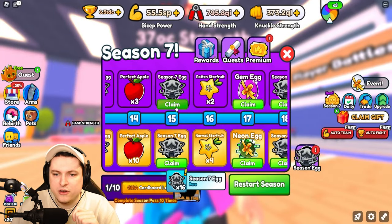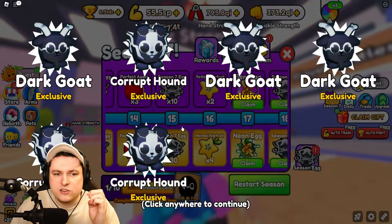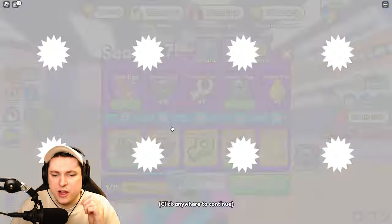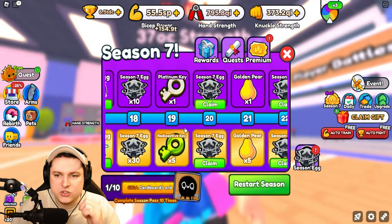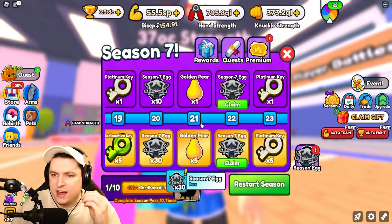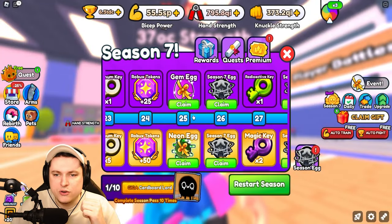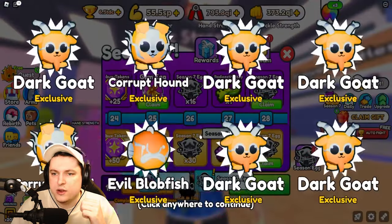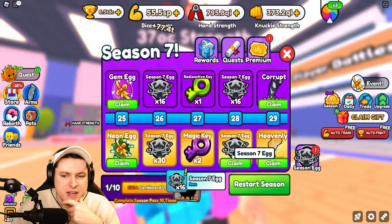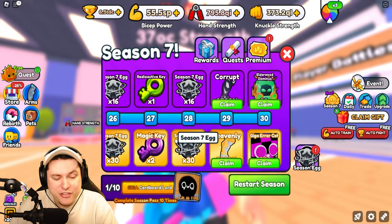Opening through all the Season 7 eggs — getting a lot of blobfishes, corrupt hounds, and goats, but none of the exclusive pets. Come on, give me the Sphinx or anything rare! Unfortunately, nothing here — just the basic pets on every single pull. The last set of eggs also yielded nothing special. A little disappointing, but it is what it is.